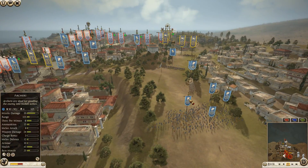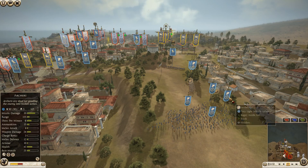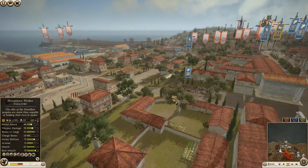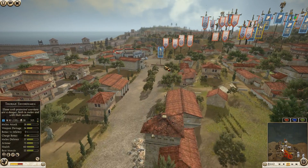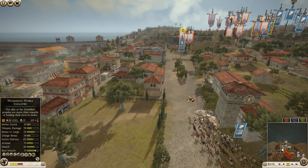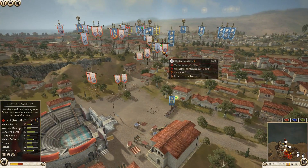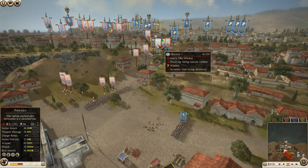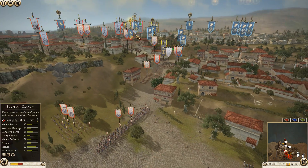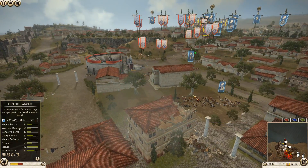Looks like the desert cohort is now starting to win their fight against the Royal Peltasts with some archer help. Here comes the Egyptian cavalry again — charging down the stairs going right around into veteran hoplites. That Egyptian cavalry is more than likely going to die. Actually they're wavering — they might get away though, with 20 left.